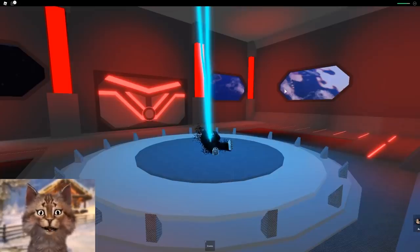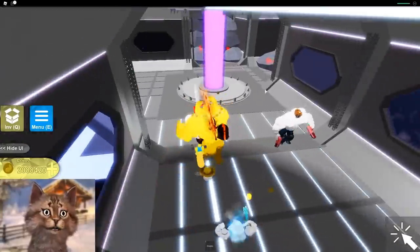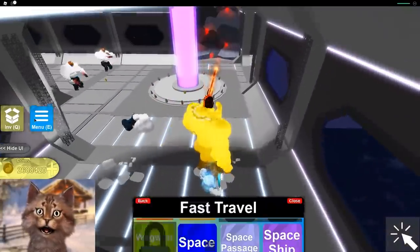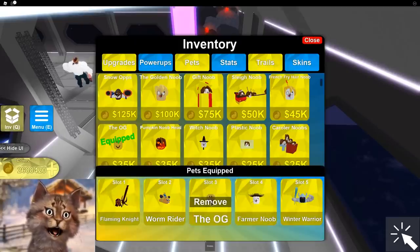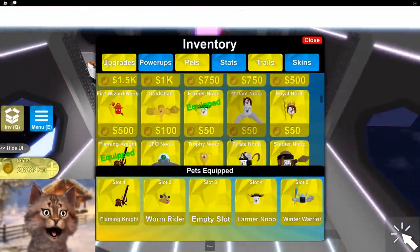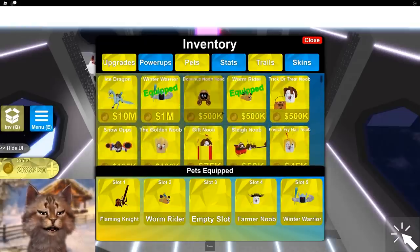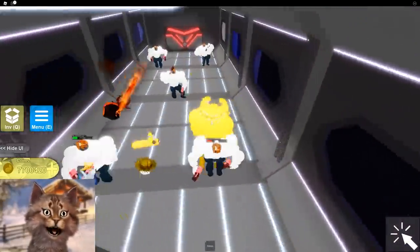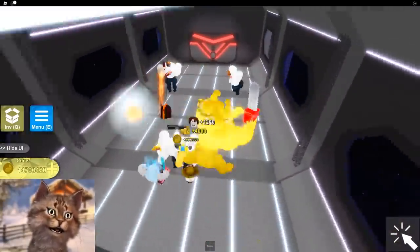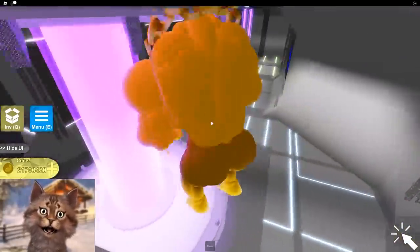Now I'm definitely gonna go to the pirate world. Let's zap him away. We officially became the king. Before we do anything, I'm gonna unequip this OG pet and get the money one. I need all the money in the world, guys - we need the 10 times money coins multiplier. Then we just gotta get money. Now we have enough to go into the pirate world.